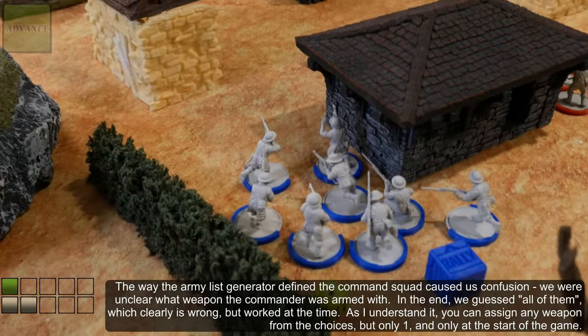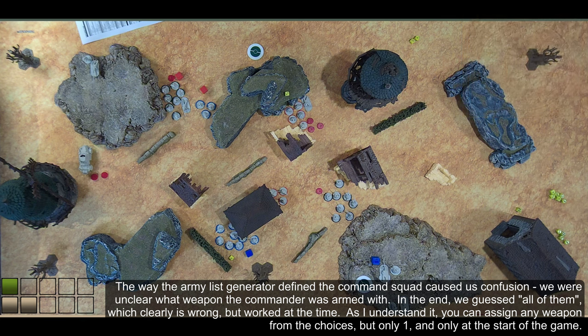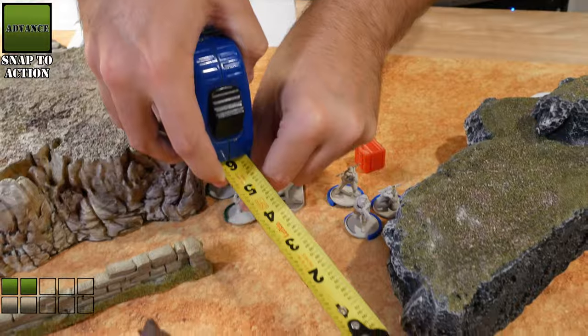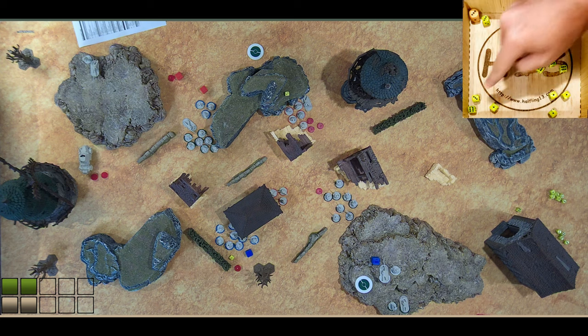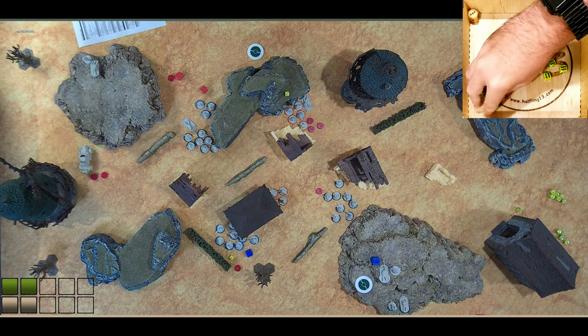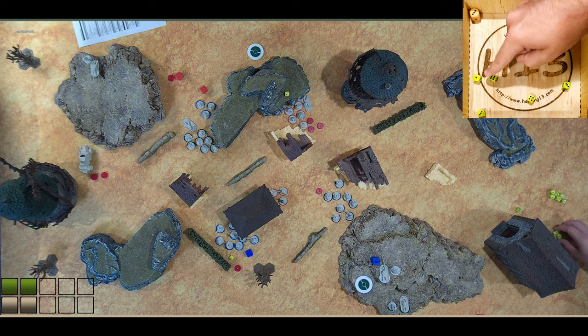Up here and shoot at those guys some more — nothing. So near a pin. These guys move forward here and then shoot at those guys. Five hits, and four to wound — two wounds. Four-plus cover save for the wall. One save.